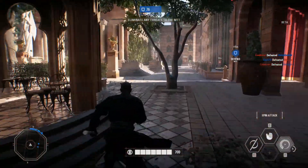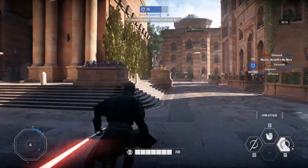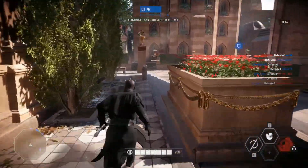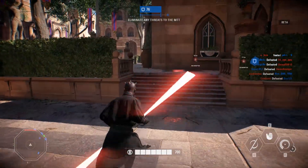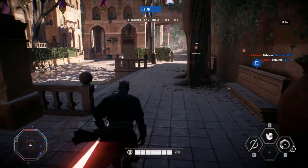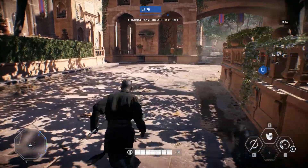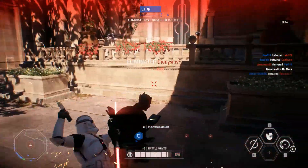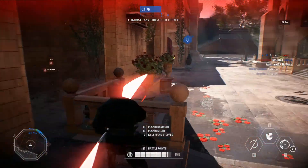Heroes have far less health than they had in the previous game, with a new tier system where if you drop below a certain amount of health you can't regen it all back. This can leave you weaker after an engagement where you take a lot of damage, and in essence you get killed faster the next time you face anyone. So on day one I unlocked Maul twice and died within 5 minutes both times.